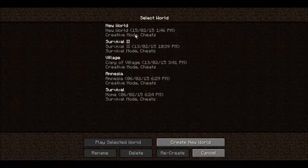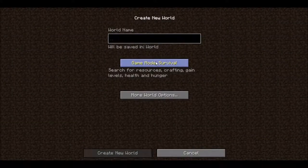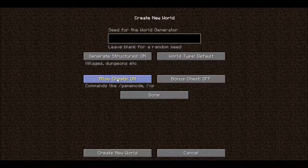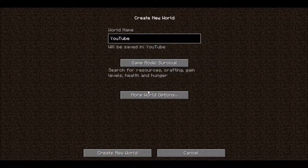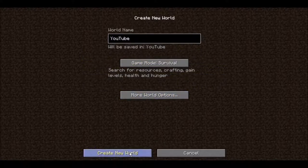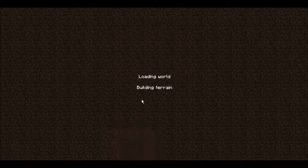Let's start the game and create a new world. I'll call this world YouTube, Survival Mode, and I'll turn the cheats on. I saw a good seed, I already copied it, so I'm just going to Ctrl+V. I'll put the seed down in the description, also a link to GetMinecraft. Everything's good, let's create a new world.